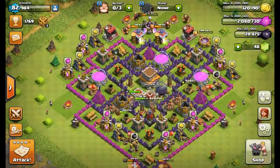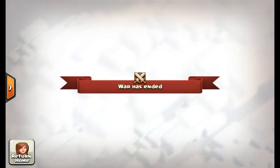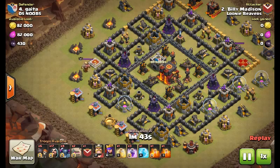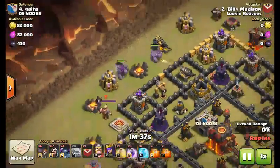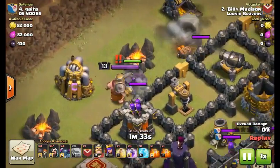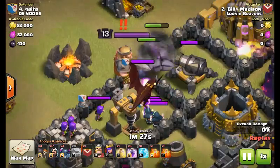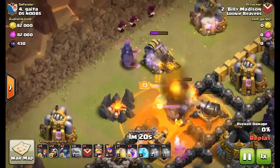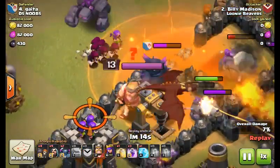Instead of doing another hog rider raid I'll show you some clan war attacks. As you can see we won this clan war. I'll show a great attack by our second player Billy Madison. He attacked from here — I watched this replay multiple times to see how he played. He did pretty good in my opinion, and he placed a poison spell early on, which I knew he would.